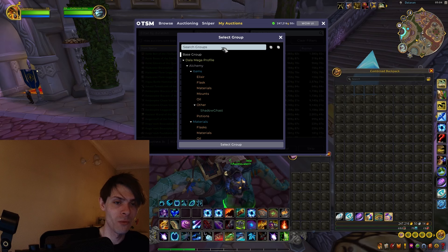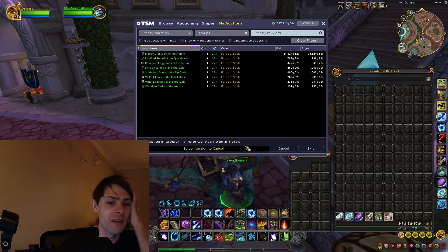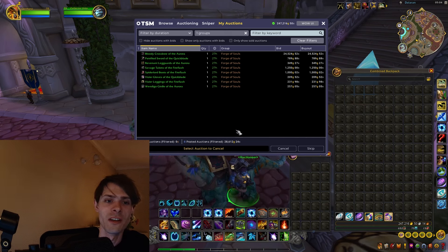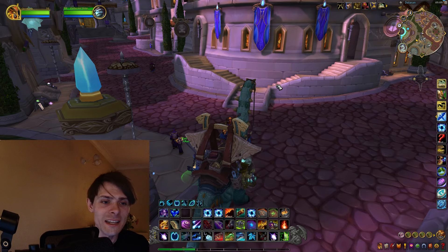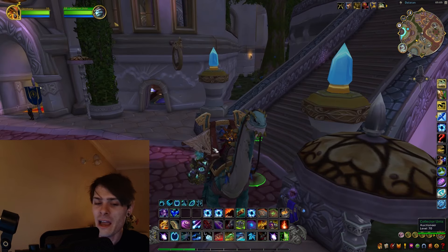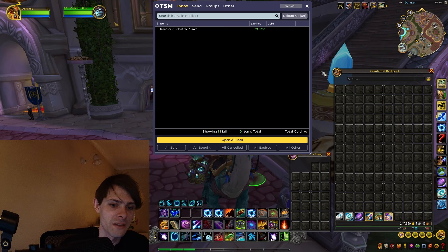All in all, is Forge of Souls probably good? Probably not. If we go into TSM we can have a look at the Forge of Souls group and grab that select group - overall posting this all back on the auction house comes to 28,000 gold. So you can see where it's adjusting right there. Not anything major - I'm going to call this one a bust for today when it comes to dungeon farming.